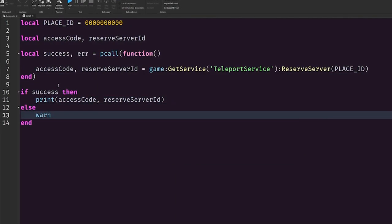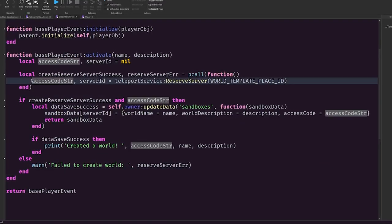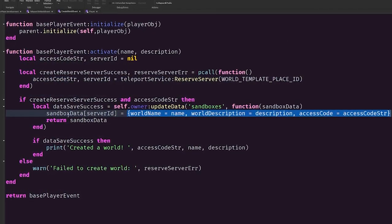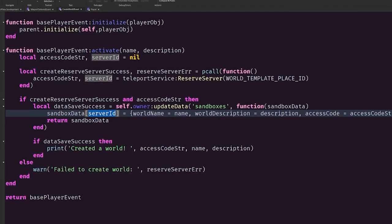This is a permanent server in your experience. Basically, if you store this information — the access code and the reserve server ID — you can always go back to the world. The way that I'm implementing this into my game is I'm taking the reserve server ID and the access code and storing it under the player's data so that I can retrieve it when they want to travel to their world.